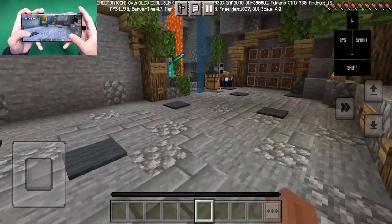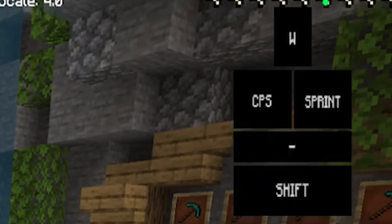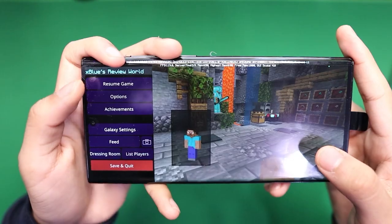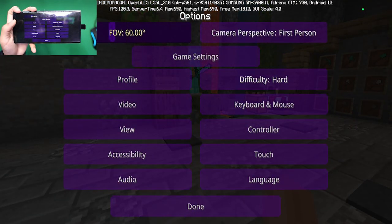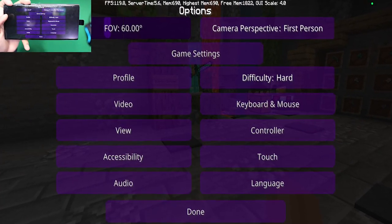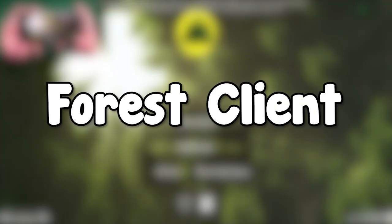When you load into this client you'll immediately notice brand new keystrokes on the side of the screen that correspond with movement. The settings are made to be completely different — positioned on the side of the screen and very inspired by Minecraft Java Edition settings. We also get brand new highlighted ores.